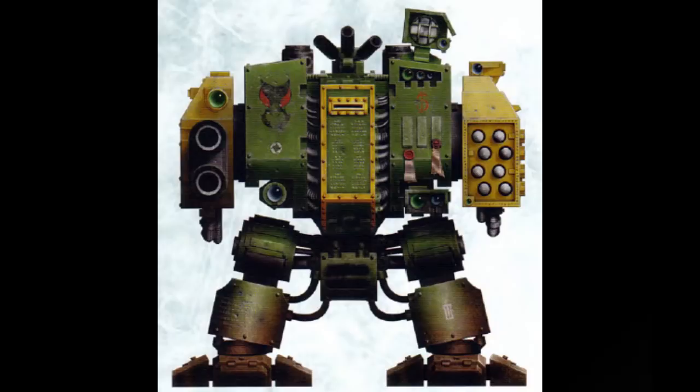The Hellfire Dreadnought replaces the standard dreadnought's close combat weapon with a missile launcher, trading its close combat ability for long-range anti-vehicle power. The advantage of the dreadnought's missile launcher over its space marine equivalent is that it is capable of moving at full speed while still laying down a barrage of missiles. Hellfire dreadnoughts are usually referred to as fire support dreadnoughts, or they may not be given a special designation at all.